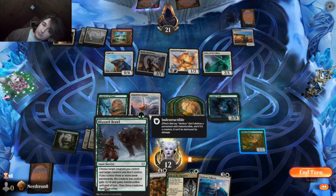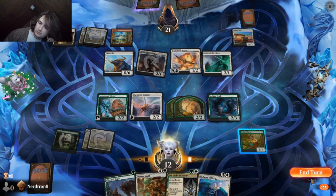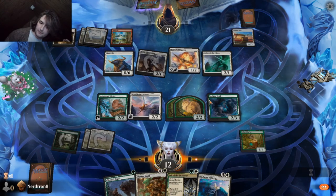Isika's Chariot is just when I attack. In hopes that next turn I get another snow permanent and I can Blizzard Brawl on command. Oh, Blizzard Brawl's a snow sorcery? What is this shit? This game's no fair.